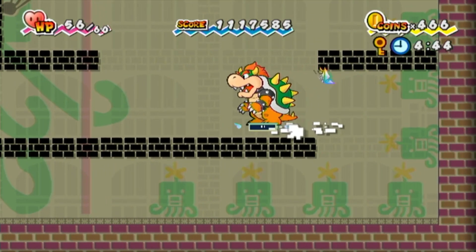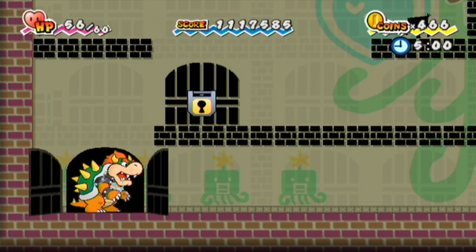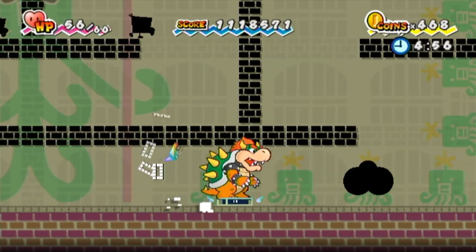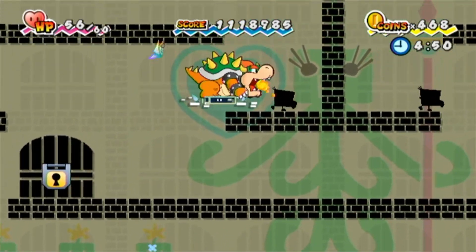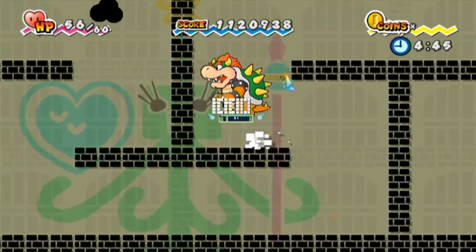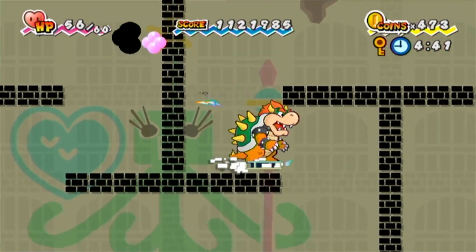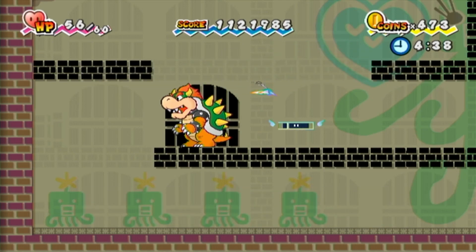I'm noticing I like the wallpaper for every room — it's kind of nice. Yeah, I love how it corresponds to each chapter. Oh — run away, run away! I think that enemy dropped an item but it might have been something super small. Usually when an enemy drops an item it's not anything great, but we're curious to know what it was. Viewers, we will never know.